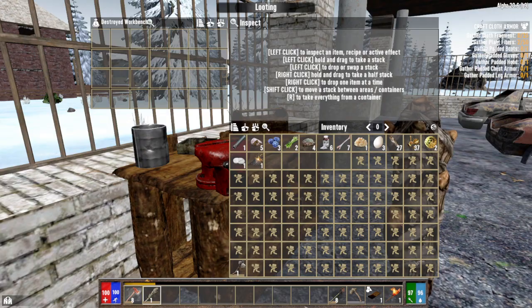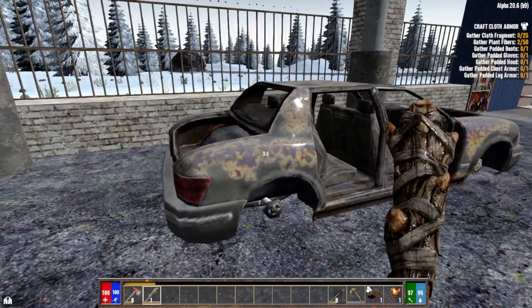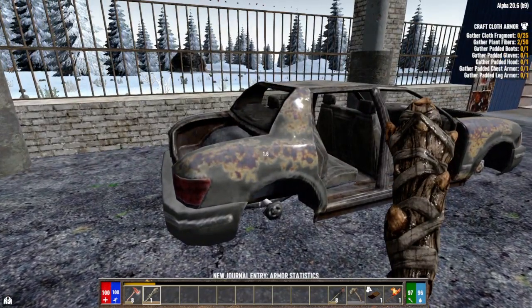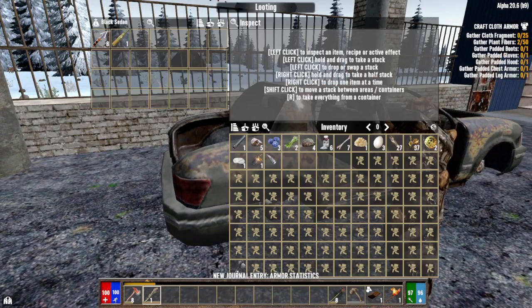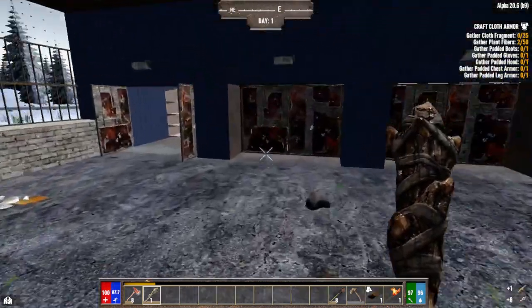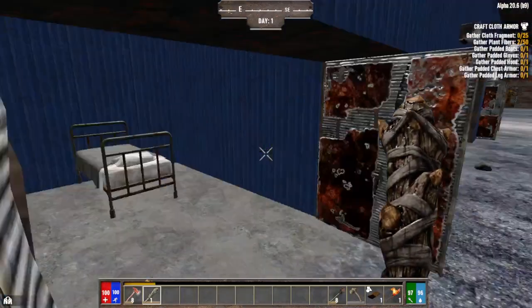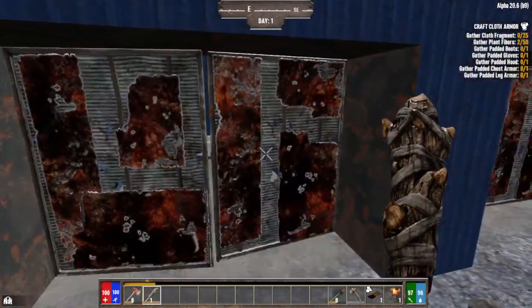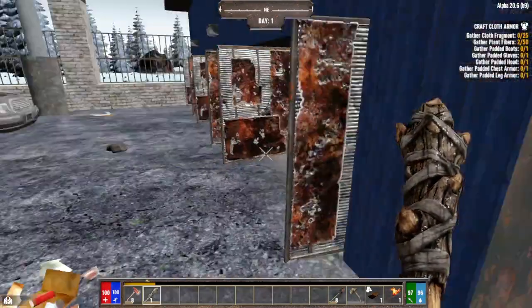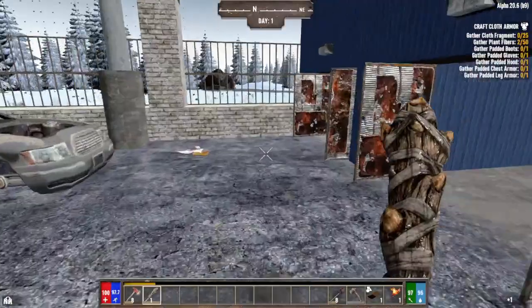It's an iron fire axe. I like the scrap iron stuff because you can repair it with just plain iron — no repair kits needed. But I'll take the axe, it's free. One bullet — whoopity doo. You've got to look for the forge and stuff, it's usually in these storage facility buildings.